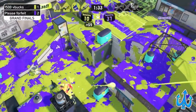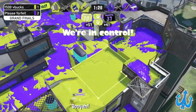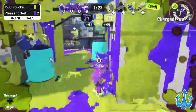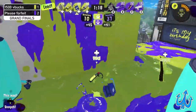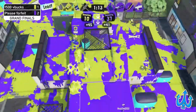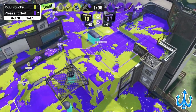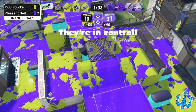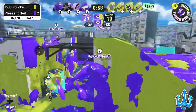Holding this ramp is so, so valuable. We've got the Leader watching from the back as a good anchor, making sure they survive. But when the Leader goes down, everything goes to hell — it's only the Tri-Slosher left alive. They're just trying to get any control as their team goes down. It's just been so difficult for Please Forfeit to have a nice established push here as 1500 V Bucks, just like they did in the first minute, keeps them struggling.